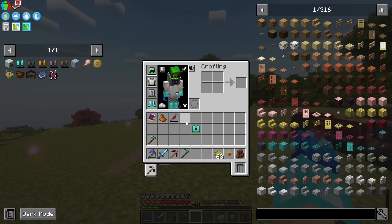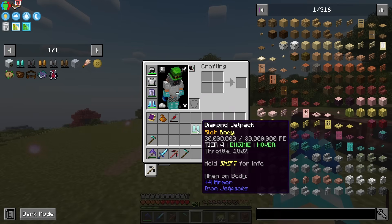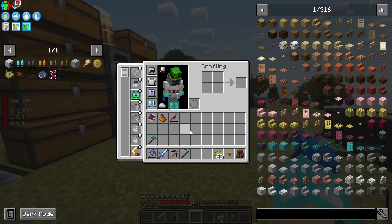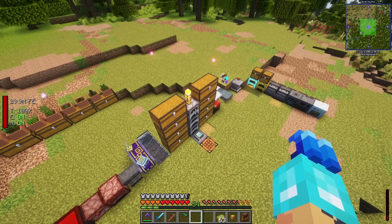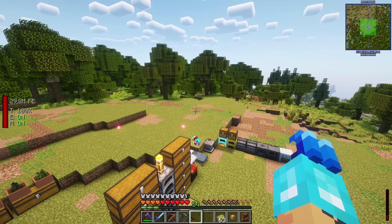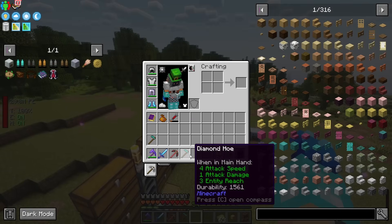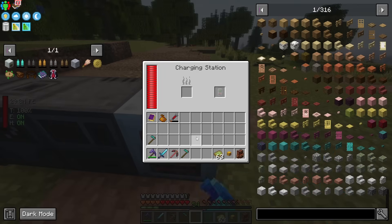I finally took it to diamond. My main reason is the hover speed stat — that decides how fast you descend when hovering. With the diamond jetpack I barely descend anymore. With lower tiers you descend very quickly, making it really hard to mine blocks while flying. The trade-off is it uses 650 RF per tick.